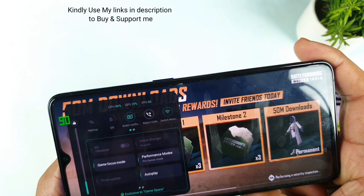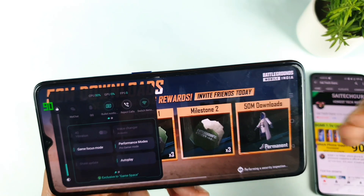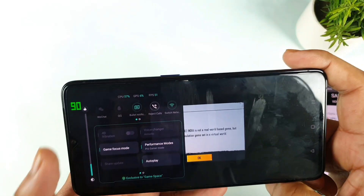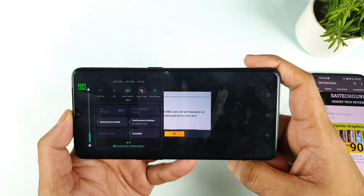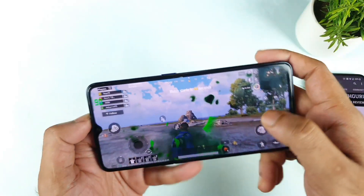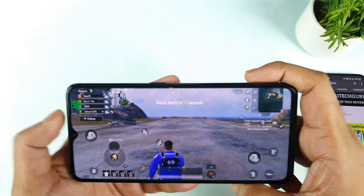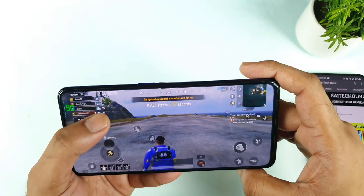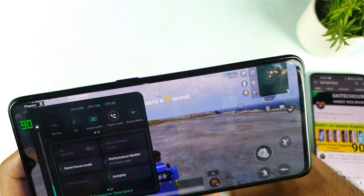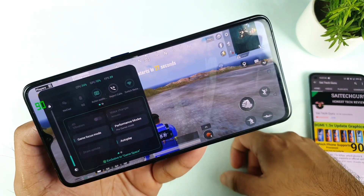Now let's do a couple of minutes of gameplay. As you can see at the top, the FPS meter has started to increase close to 90 FPS. Once the match begins you will see the FPS increasing little by little. Right now it is stable exactly at 90 and 89 FPS. Even if you don't touch the screen, the FPS is not decreasing. On the Realme X1 Max and X1 Pro the FPS used to drop from 90 to 60 if you didn't touch the screen, but here on the Realme X2 Pro it remains at 89-90 even without touching the screen.